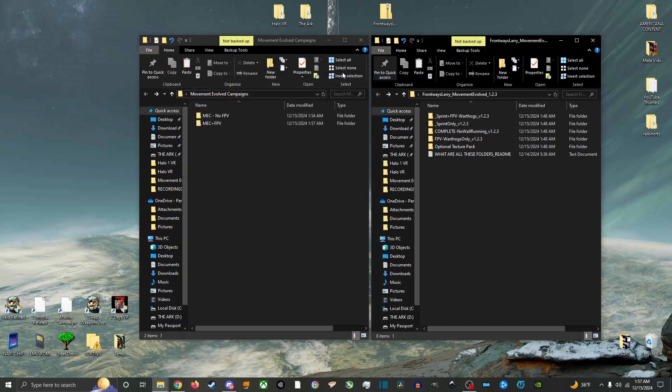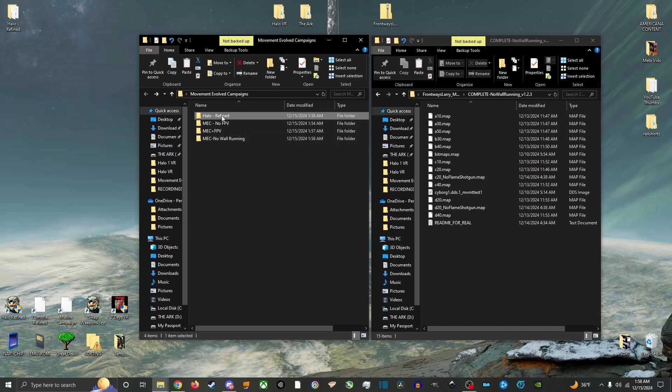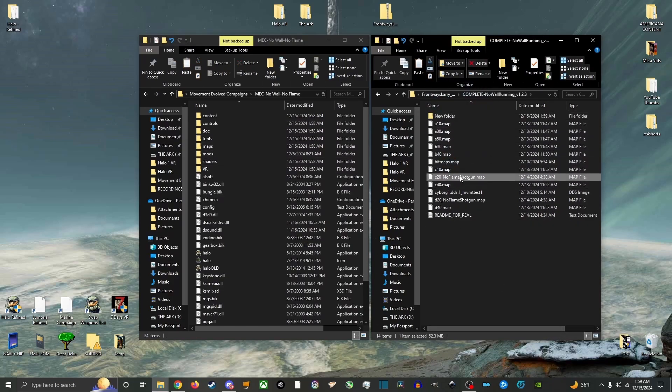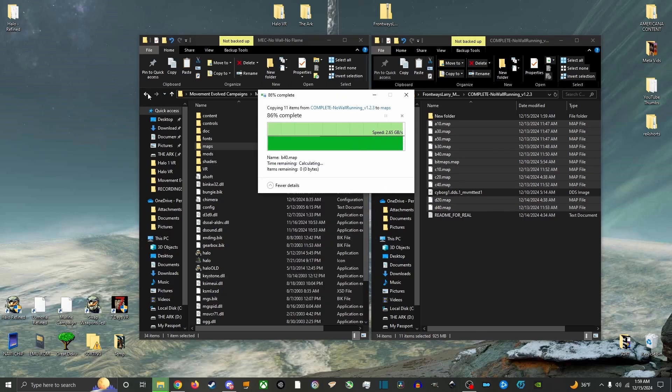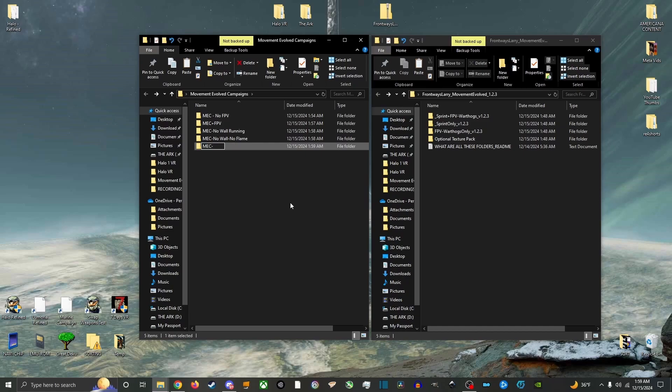Now copy and paste your base Halo folder to your desktop or campaign folder and rename one MEC No Wall Running and another MEC No Wall No Flames. Open MEC No Wall Running in the mod folder Complete No Running and copy and paste all .map files excluding No Flames, overwrite and replace all conflicts. Now open MEC No Wall No Flames. Like before, create a new folder inside the mod folder and move C20 and D20 .map files into it. Rename the No Flame Shotgun .map files to C20 and D20. Copy and paste all files into the map folder, overwriting and replacing all conflicts. We now have our 2 variations of MEC No Wall Running. You can now delete the Complete No Wall Running folder. Create a folder inside Movement Evolved Campaigns and name it MEC No Wall and Flame Options, and move MEC No Wall and MEC No Wall No Flame into it.